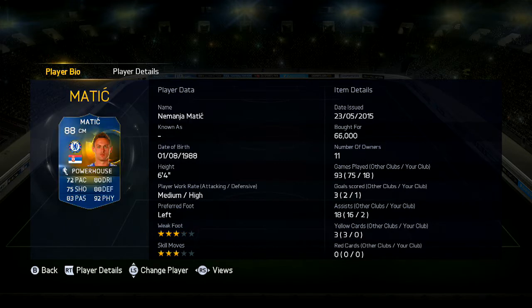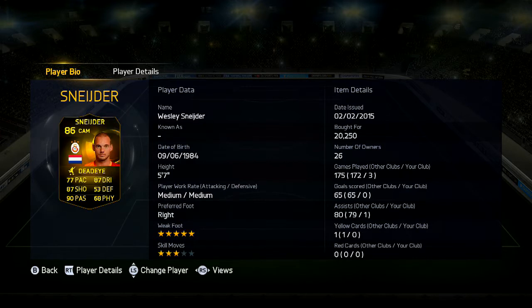At CDM we've got Team of the Season Emmanuel Matic, 80 rated — look at the stats, hands down amazing. Next we have one of my favourite midfielders in the game, Wesley Sneijder in-form 86 — 20,000 coins of absolute god. He's amazing, so underrated.